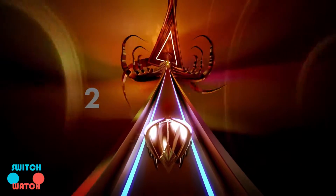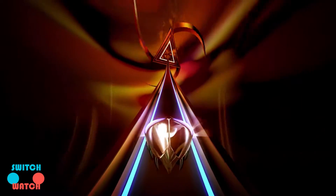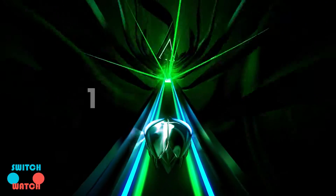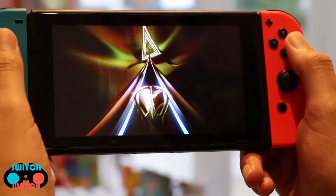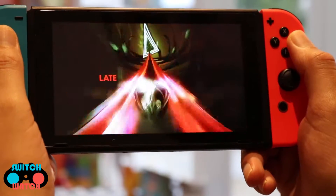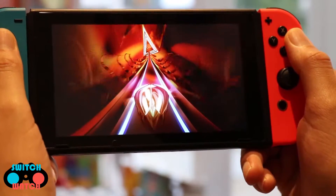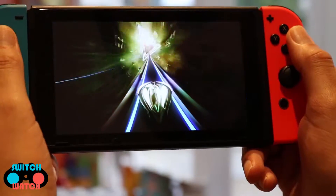You're a silver beetle hurtling at what seems to be a crazy fast speed, and your objective is to make sure you hit the A button on the Nintendo Switch pad at the right time. Yes, that's right — there's only one button that you need to press, and the game runs flawlessly and effortlessly conveys speed. We may as well end our review here, because you're thinking this game is way too simple, but you'd be wrong on that count.